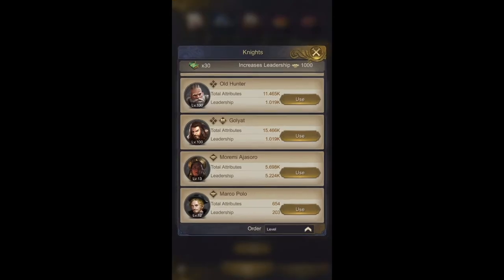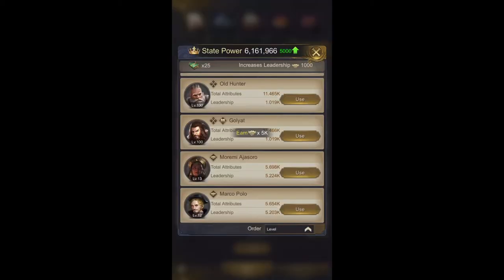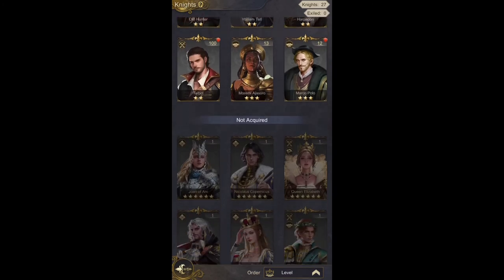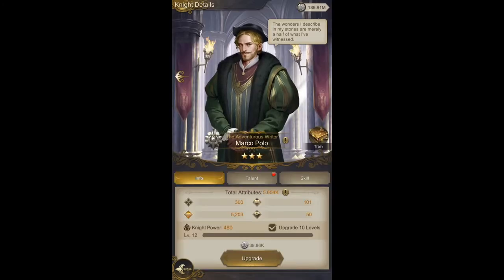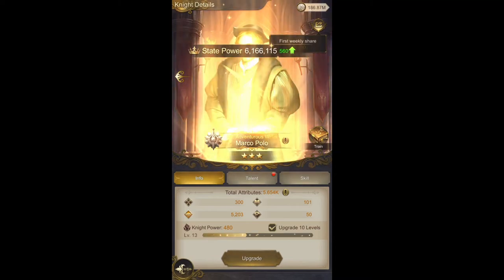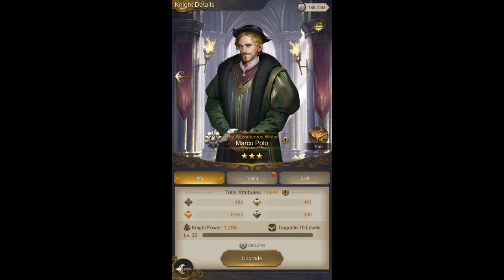Once you use the right books on him, you can see the attribute going up. You can level them up for a while, and they take a long time to reach five thousand, but it's worth it using the matching talent books.